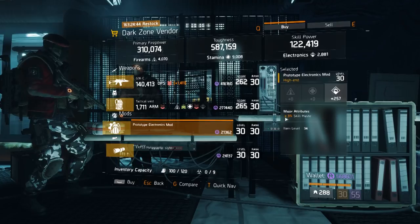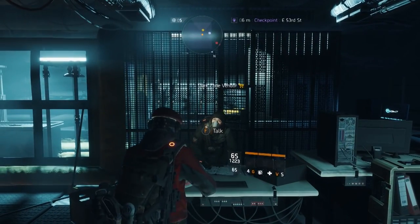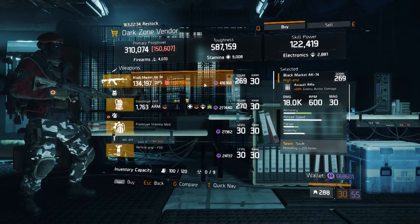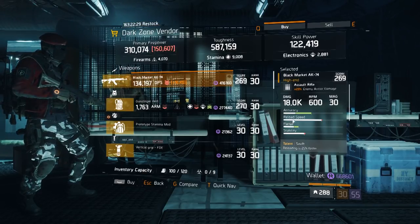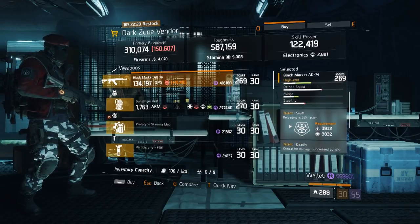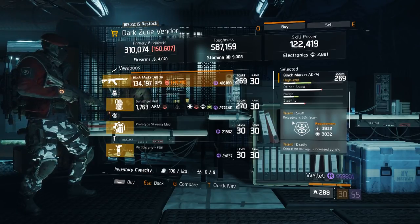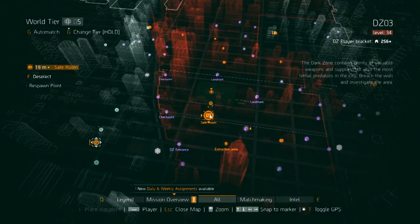At the Dark Zone checkpoint East 53rd Street, the vendor is selling a Black Market AK-74. If you want to try an AK in this game — they're a nice gun to use — this one has two awesome damage talents: Deadly and Unforgiving. The first talent, Swift, I would switch out for something else depending on your build. If you're going full damage, put Responsive in there and you have an awesome AK-74.